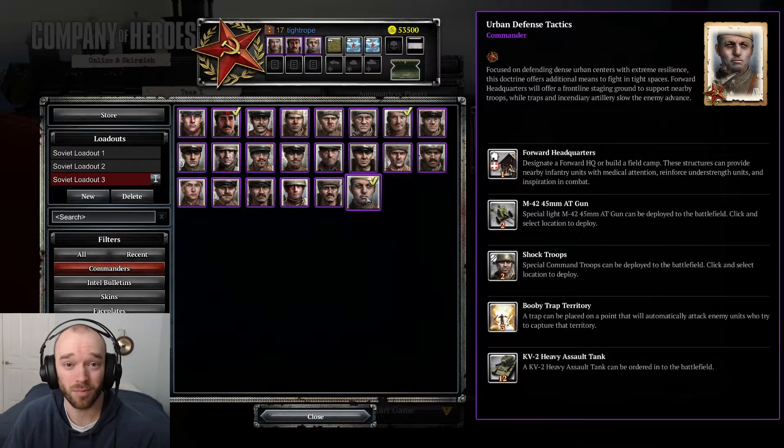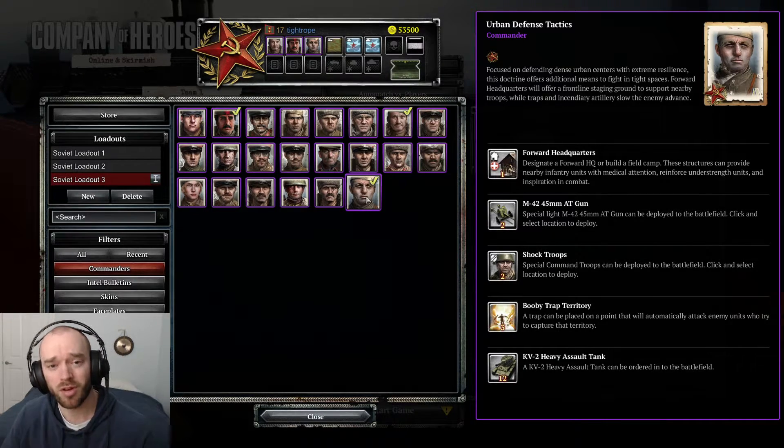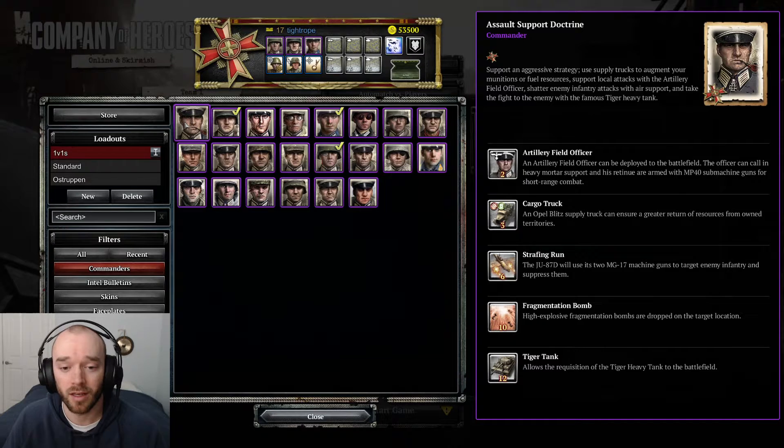Soviet Industry's supply drop is very hard to use in team games with all the anti-air — can maybe get one or two drops early but can't rely on it late game. Vehicle crew repair training overlaps with repair stations, creating some redundancy. The KV-2 is possibly the best callable heavy tank right now — very versatile big AOE gun, slow firing but gets bonus range at vet 2. Overall the commander is more team game and late game oriented, but not really a must buy.